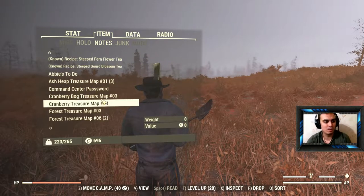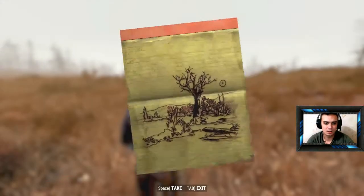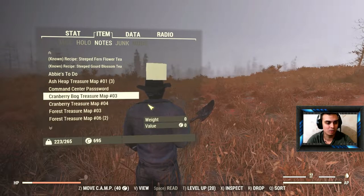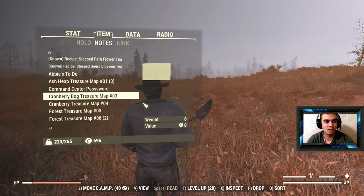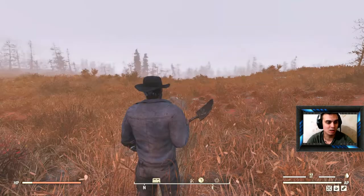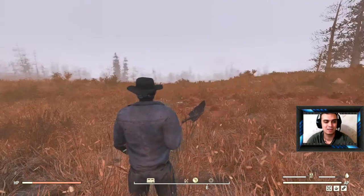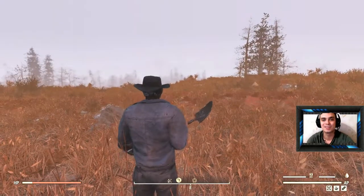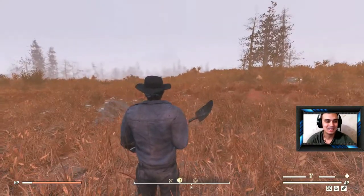Cranberry Treasure Map number three. We need to find the tree - I already know the exact location. You need stats 25 and above, so basically luck 25. I'm going to drink some alcohol to boost it to 28.